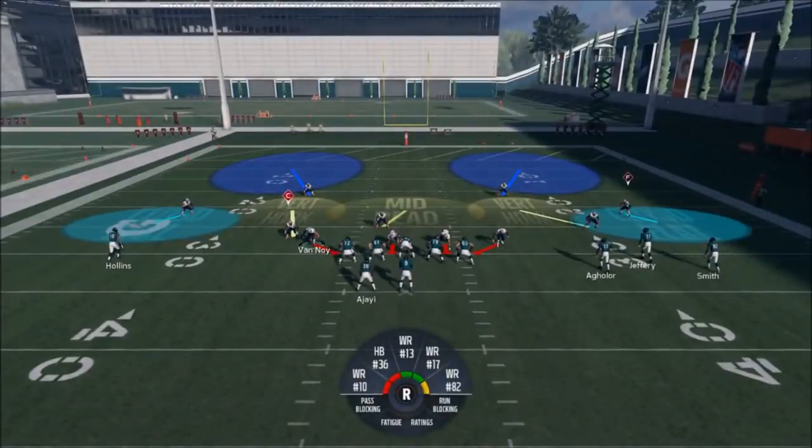So this play right here — I'm using the 2-4-5, but that's only because the nickel normal isn't in this playbook. I typically prefer the nickel normal because of the alignment of the defensive linemen. I think it's a little bit better against the run, but the Patriots don't have that. Since this is meant to be a passing defense anyway, this is how I'm going to use it.